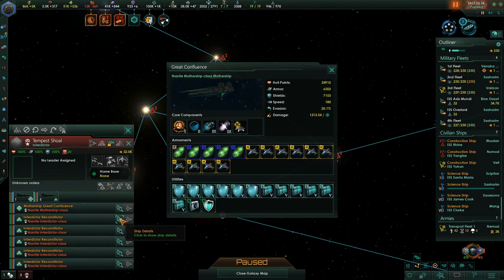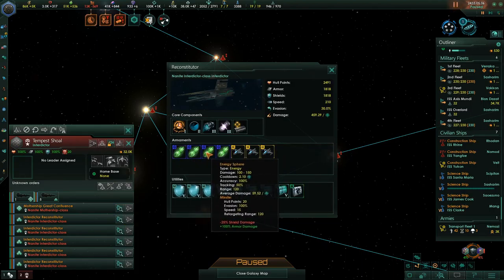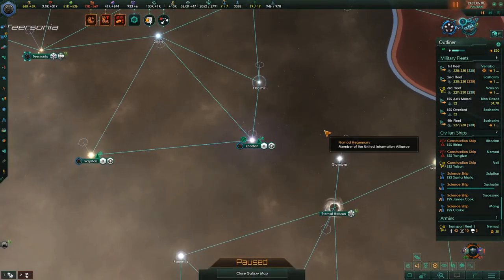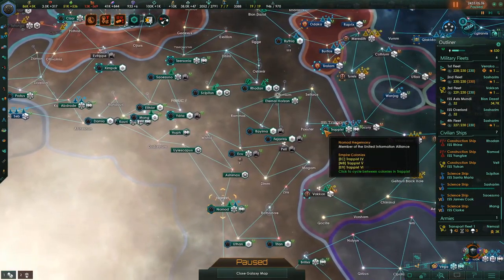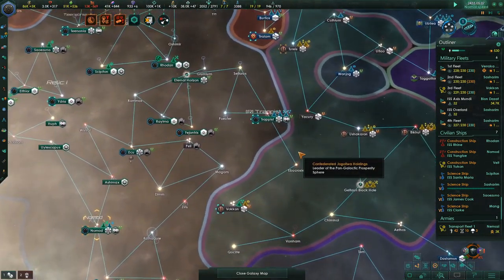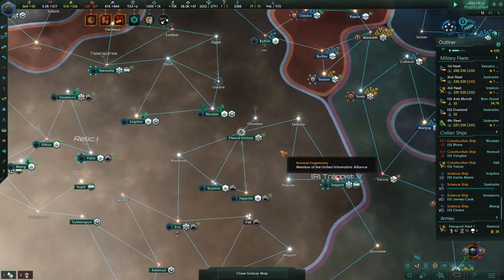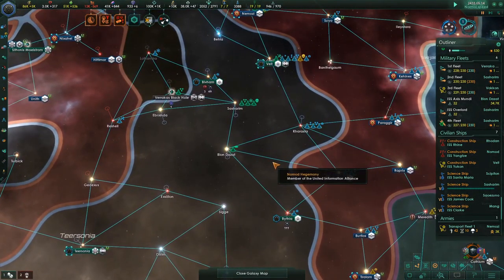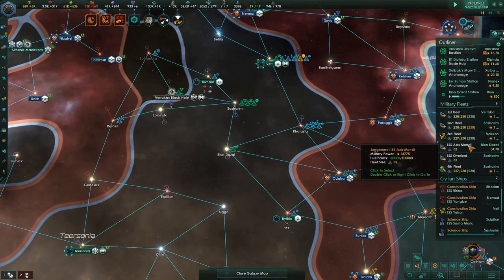We need a science ship to first survey this system, and we need a construction ship to come over here and build a starbase. Our ships need to gather and get ready. I want all our fleets moved up there — get everybody repaired and ready to go with our juggernaut. Then we'll take on the Grey Tempest. You can see what they look like — all have about 32,000 fleet power, exactly the same. They have equal armor and shields and use a whole ton of fighters. Their weapons do 100% armor damage and very bad shield damage — good for us for having lots of shields. I don't think we need to refit; we should be able to just walk in and storm the castle.